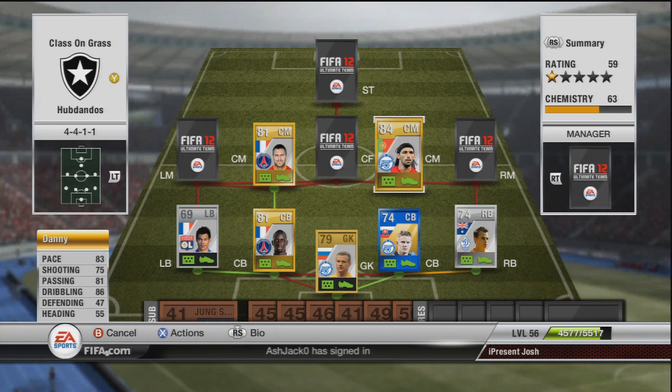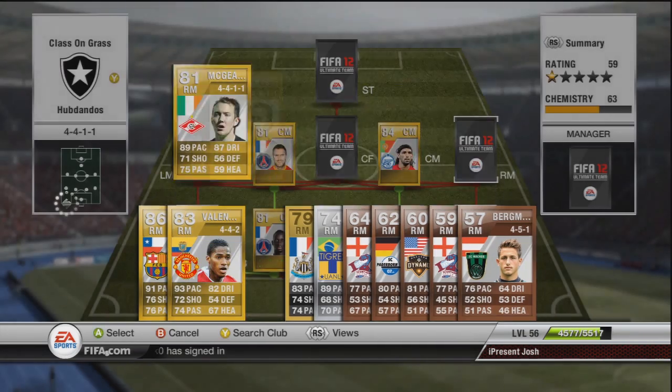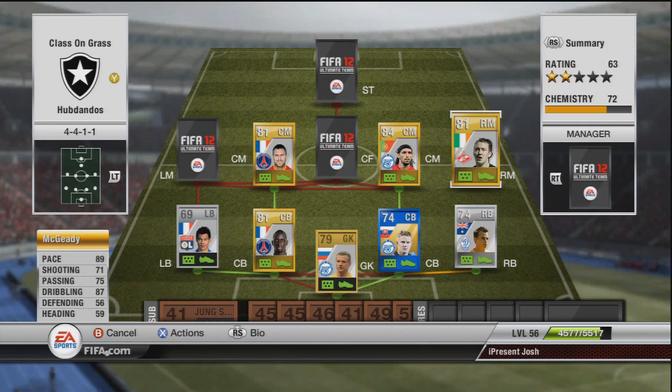Moving on to the right mid to link with Wilkshire and Danny, we have Magidi making his first appearance in Skilly Squads. 89 pace, 71 shot, 75 passing and 87 dribbling — absolute tank of a player. Costing 1,000 coins, so cheap, what a bargain. Definitely pick him up. 5-star skills, selfish trait and the flare trait.